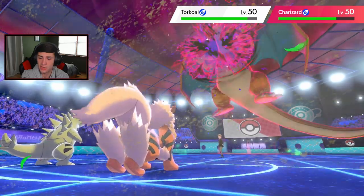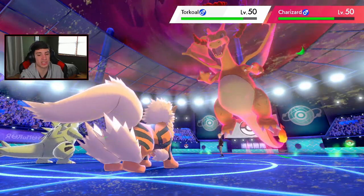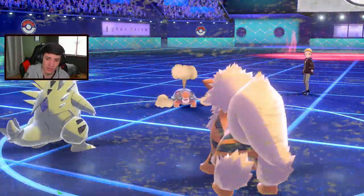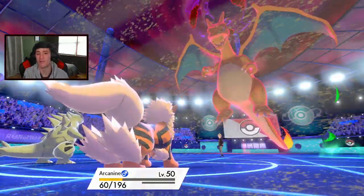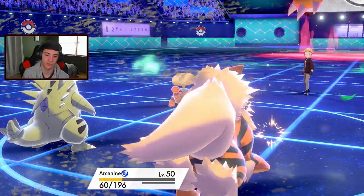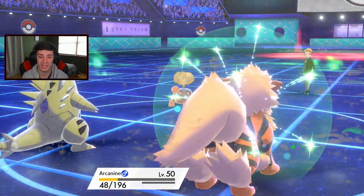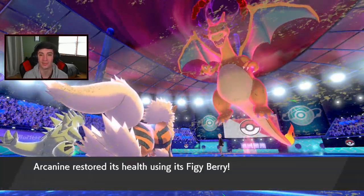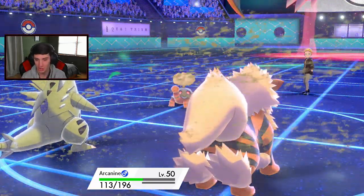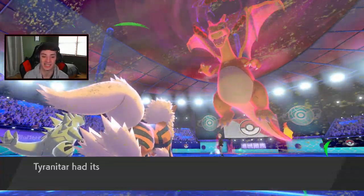We're kind of low on health, so we save Dynamax for Excadrill. Look at this — we drop Torkoal to minus two on special attack. Torkoal goes down to minus one. A little bit of Earth Power comes in, that's fine — we eat it up and trigger the Sitrus Berry. The Sitrus Berry comes out, sandstorm chip and we're back up to more than half. Buffelant's flying through.